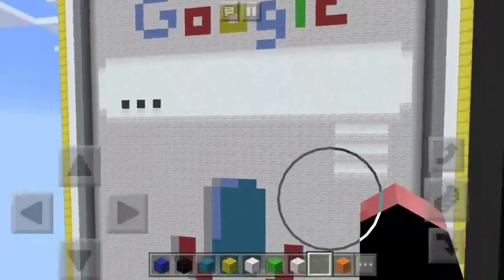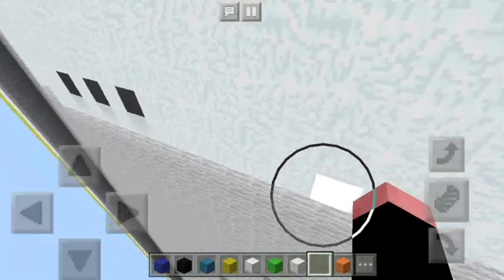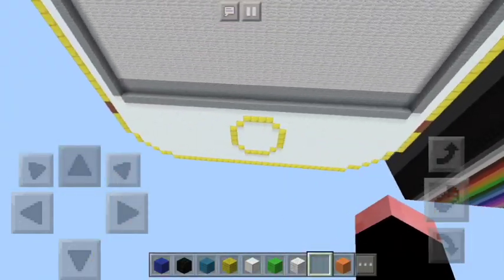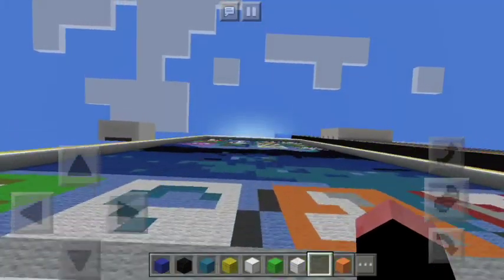There we go — oh, Google! Cool. So if we do that — nothing actually works. Okay, so Google's cool. Alright, now let's go to the next thing. It's kind of annoying because you have to fly all the way down and up, but it's really cool.